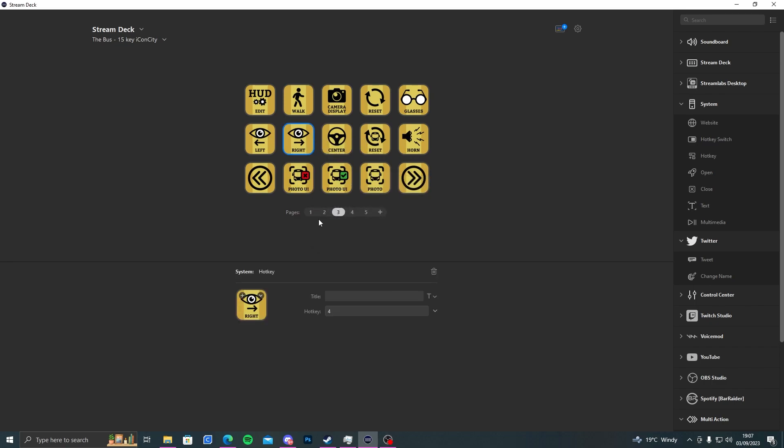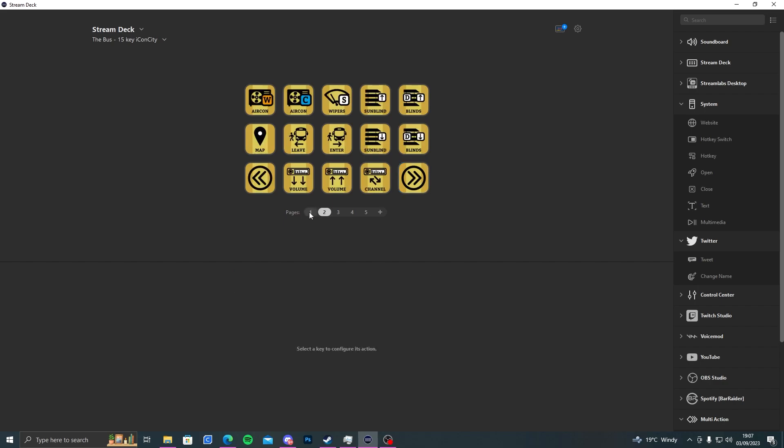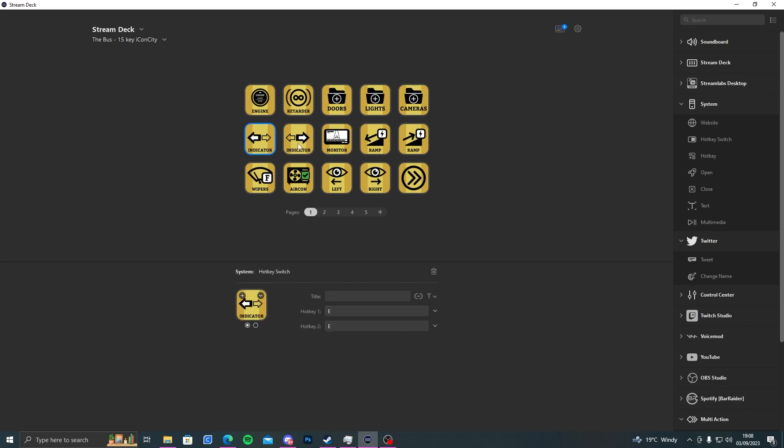Copy it, go back over — boom! Because we've got the profile and Icon City has set it up for you, the hotkeys are already set up. If you do it this way, you can have it any way you fancy. Personally, I use my wheel for indicators so I'll take those away.